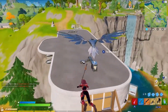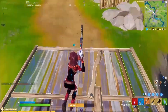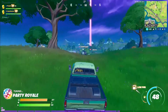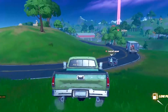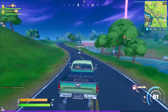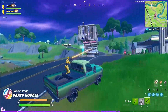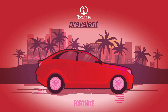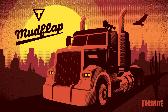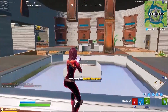Before we dive into the details of different vehicles, let's talk about the mechanics of all the cars in general. There are a total of four drivable cars in the game right now, each with its own set of advantages and disadvantages. You can find them in almost every named location and in random places all over the map. The cars are classified in terms of their size: small, medium, and large, plus a truck as the fourth drivable vehicle.